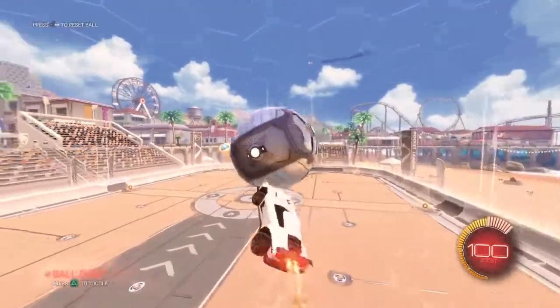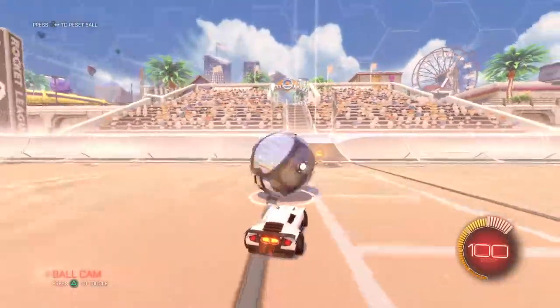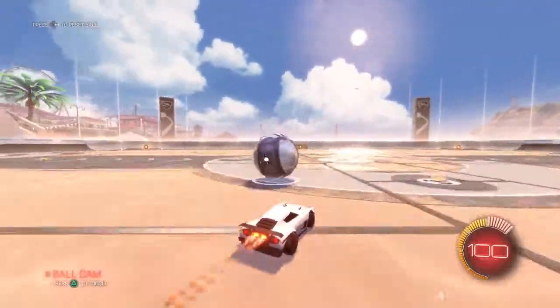So yeah, this is basically how you air dribble. You really want to go the same speed as the ball, jump off the wall as soon as the ball starts to roll up it, try and get around the ball, and push it towards the net.